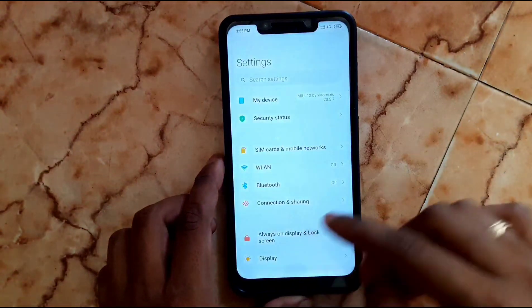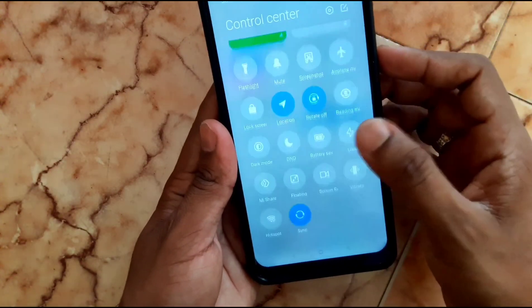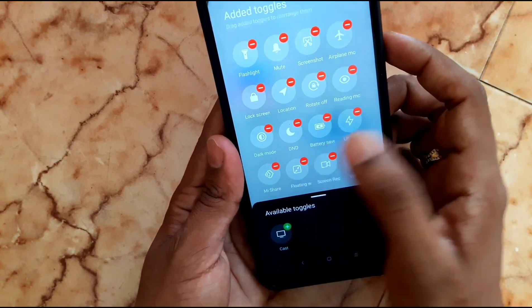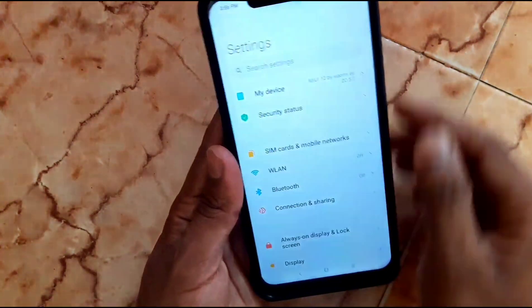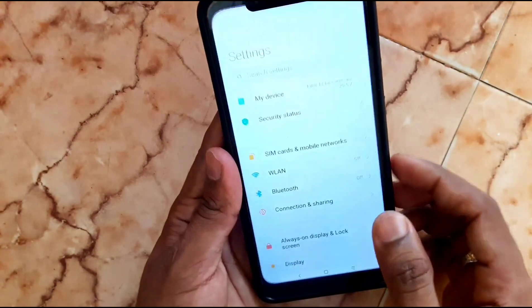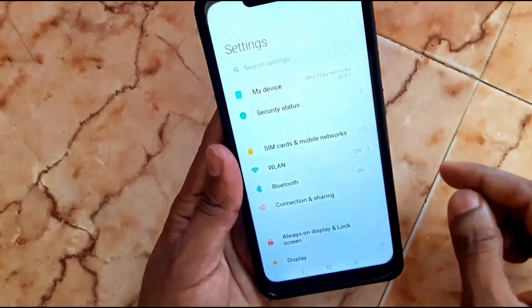It's actually very smooth. Here is the Control Center — you can see all options and you are able to edit, remove, and add using that button, so it's very quick. If you swipe from the left side it's the notification panel, and the right side is the control center.